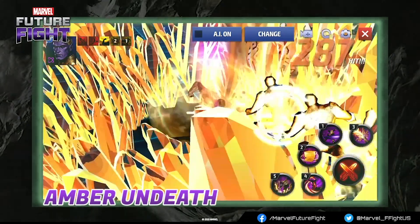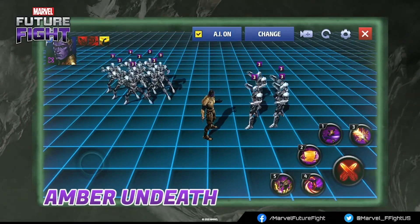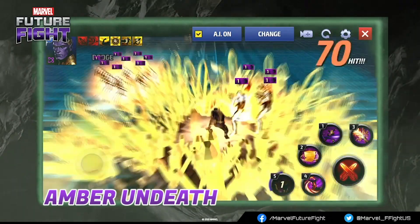Lastly, we have the Amber Undeath. Using the power of both his inhuman hands, Thane casts Incapacitation on his enemies while improving his ignore target dodge rate.